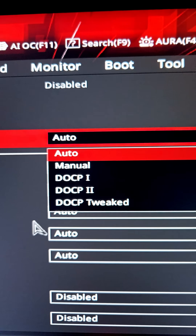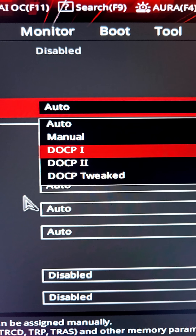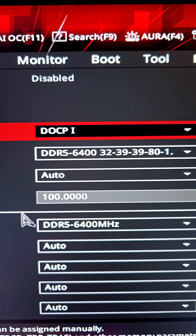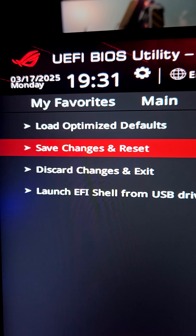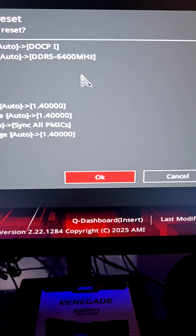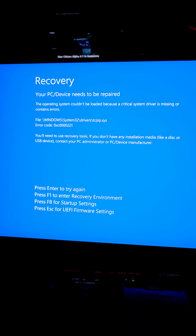AI Overclock Tuner — let's go DOCP1 and see how that turns out. 6,400. That'll be amazing if we can get that speed. Save changes and reset — it shows all the timings and stuff that are going to change. We're just going to hit OK. As expected, 192 gigabytes at 6,400 megatransfers is a no-go.